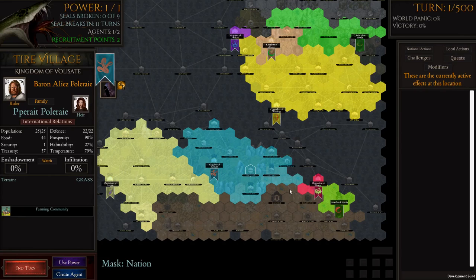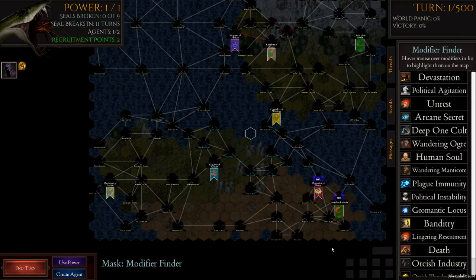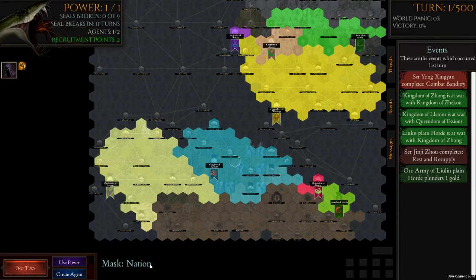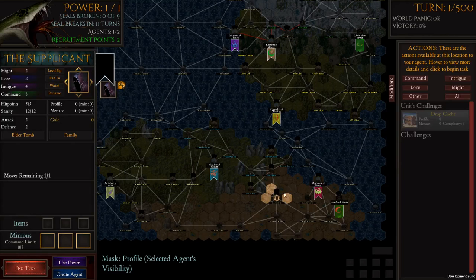I'll talk about other opportunities. If you press the number two key, it shows the visibility of your agents — quite important. Clicking on my agent now, he's visible from no location so no one knows about him. As he gets more profile, that visibility will start to creep out and more heroes will become aware of him. If his menace is high enough it will motivate them to fight him, so we want to keep profile and menace fairly low with most of our agents.